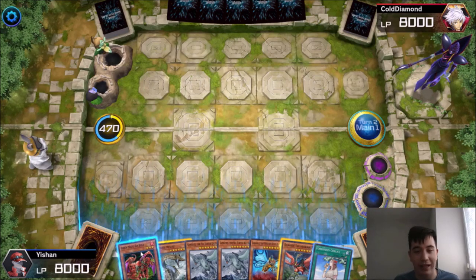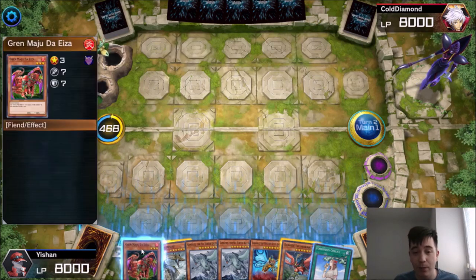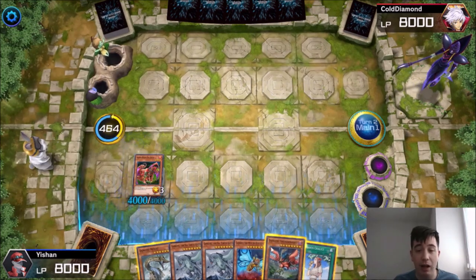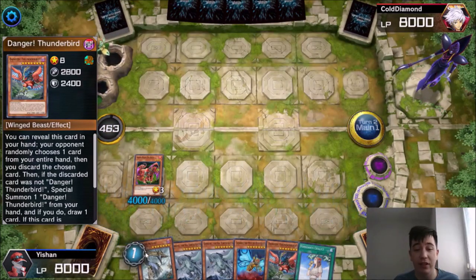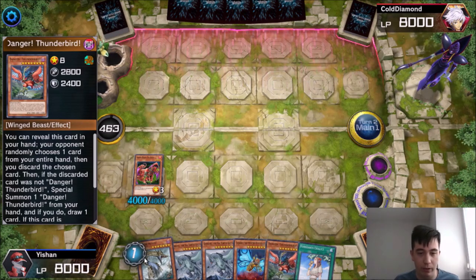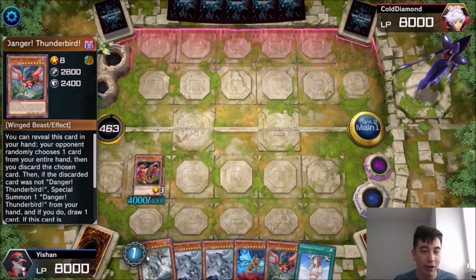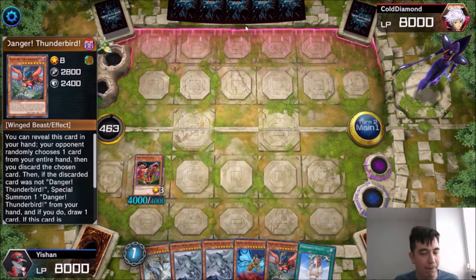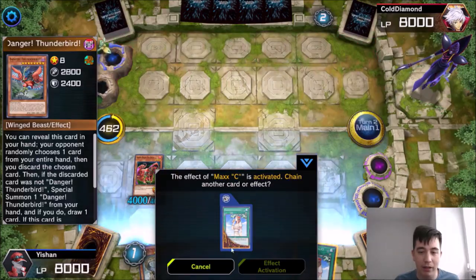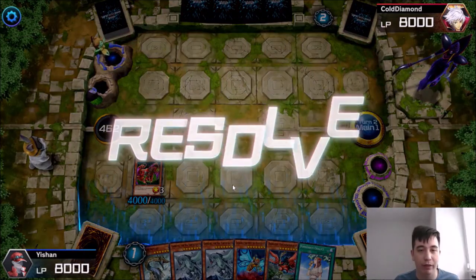We already have our Gren Maju. He's already at 4,000 attack. What I'm going to do is just normal summon him right now, then activate Danger Thunderbird. If I can just get 4,000 extra attack on the field, game's over. My plan is to summon Danger Thunderbird, then maybe summon Danger Nessie and mop it up that way. He looks like he's got a response — perhaps he's got a Maxx C in his hand. Maxx C we don't care too much about because we'll probably just kill him.